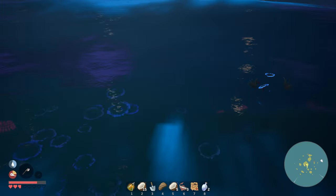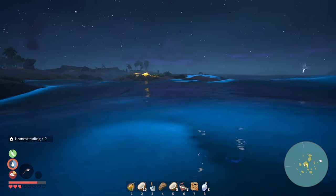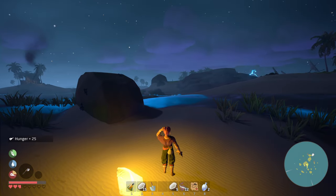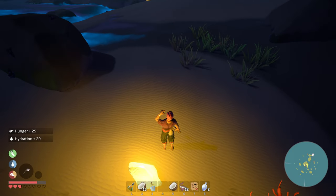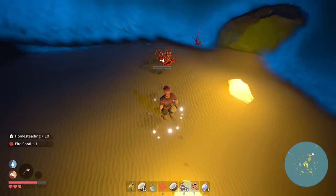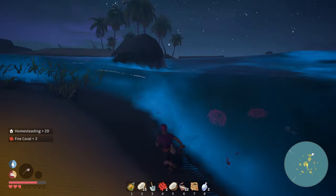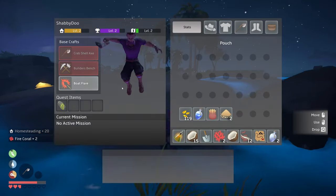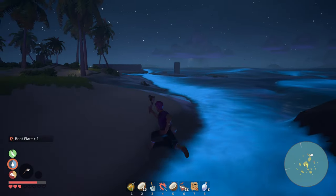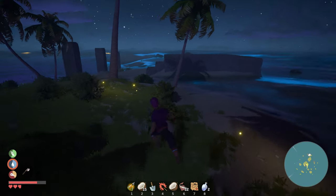That's glowing mushroom coral... fire coral? All right, go find fire coral. This looks like it. A couple hits — yep, that's fire coral! Name checks out. That's two. Let's build a boat flare.